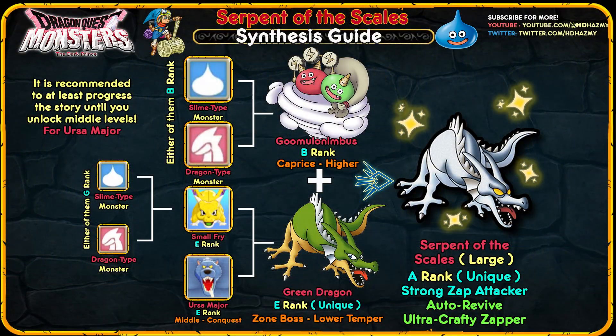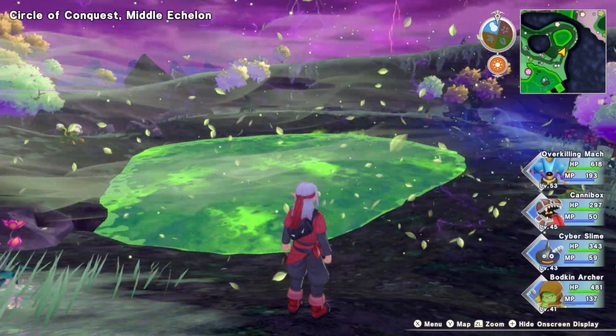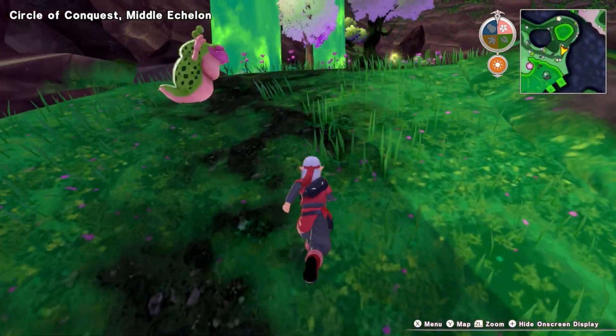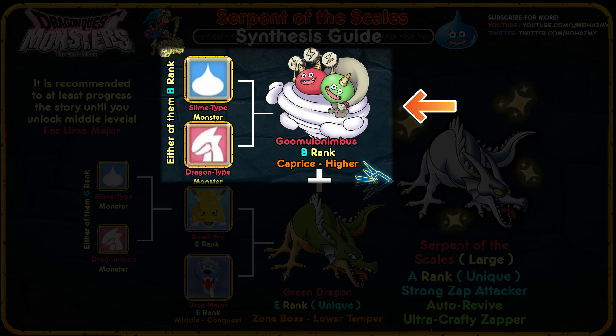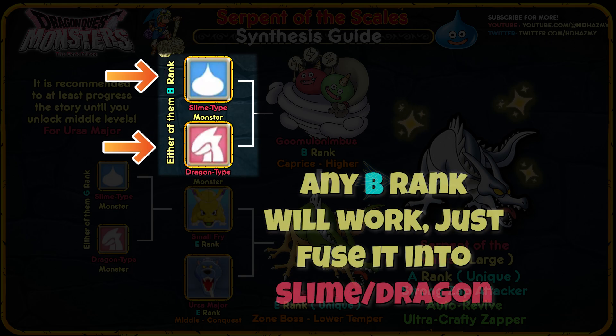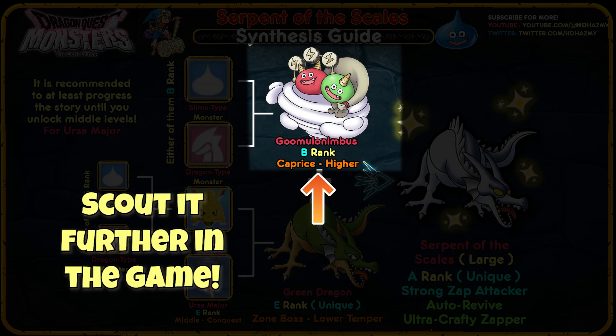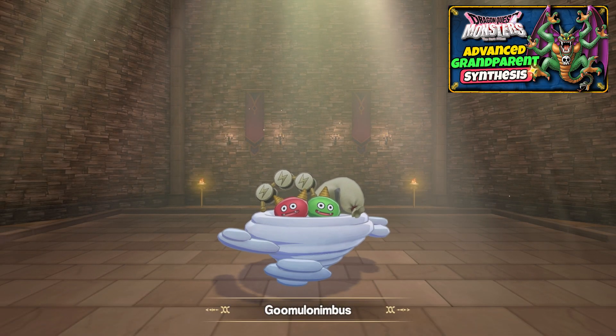The synthesis chart image will be available on my Twitter for download. A quick forewarning: try to progress your story first until you unlock the middle echelons of your circles, as it will save quite a lot of time — I really don't recommend synthesizing this monster until then, which is why I haven't included the synthesis recipe for Ursa Major. There are three monsters that need to be synthesized, or possibly only one if you're lucky. The greatest hassle will be synthesizing the Slime Cloud — you either create a B-rank monster and merge a slime type with a dragon type, or scout it in the higher echelons of the Circle of Caprice.